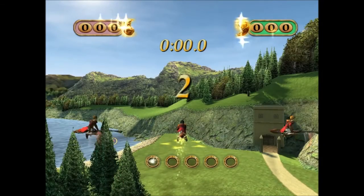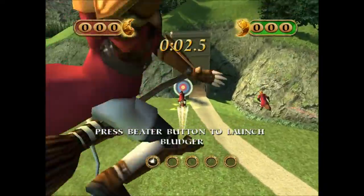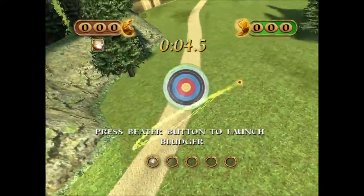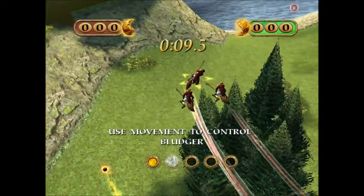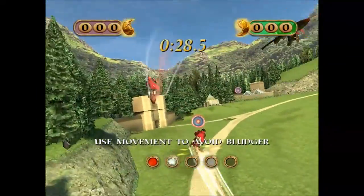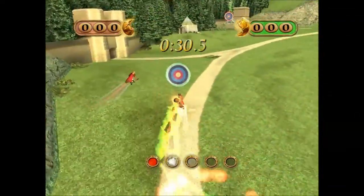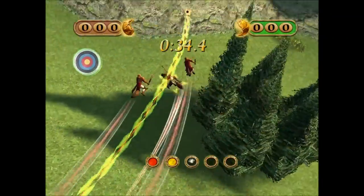What the beaters have to do is whack a bludger at each of the targets. Once the bludger has hit a target, it'll rebound and assume the chase until the beaters can bat it away. Use the broomstick control and press the high hold to guide the bludger towards the target.